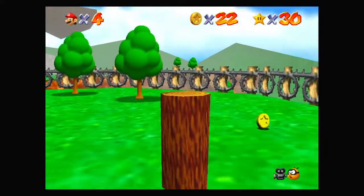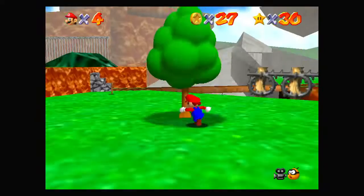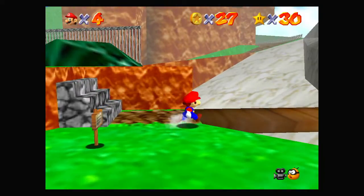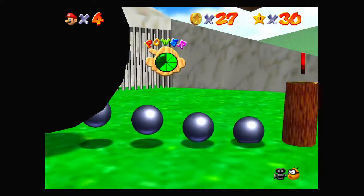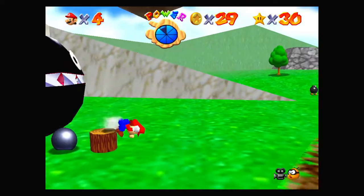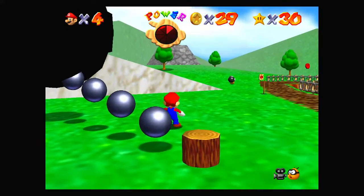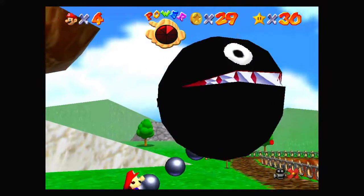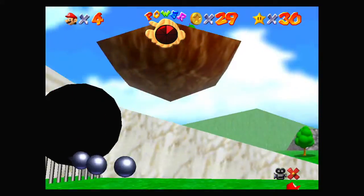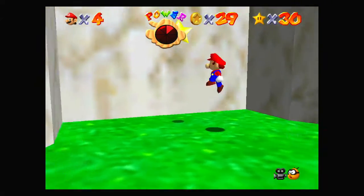Alright, there we go. We're doing the star behind Chain Chomp's Gate — I don't know why I said Whomp; it's not even Whomp's Fortress. This one's probably one of the more anxiety-inducing ones in the game. Hit the stupid stake! There we go. Now he's going to bounce around and... should never be seen again — at least until you reload the level.